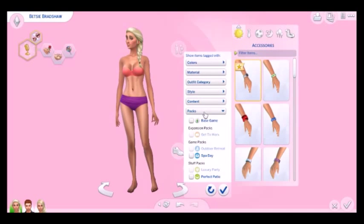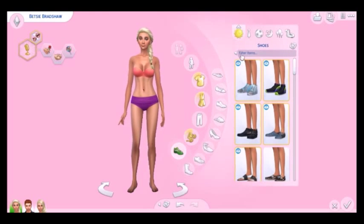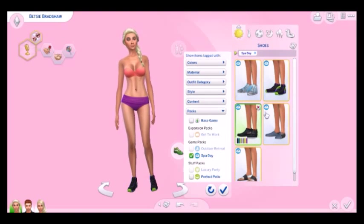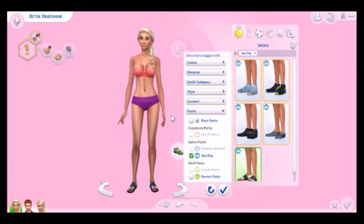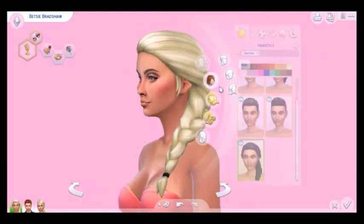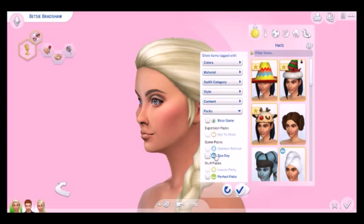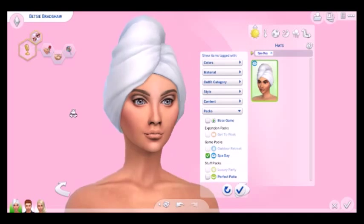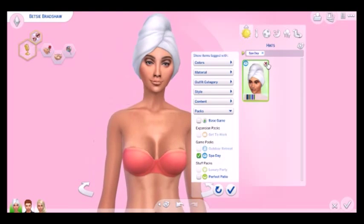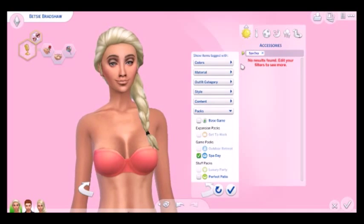For accessories we got a new watch. For shoes we got some new trainers for sportswear and some new flip-flops - really nice. And for hats, we got a new hat which is a towel wrap or head wrap. These are super cute, they look funny. So that's the hat we got. For other accessories, we didn't get anything new.